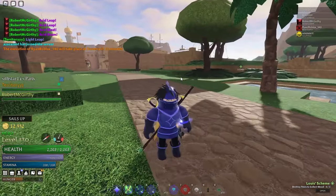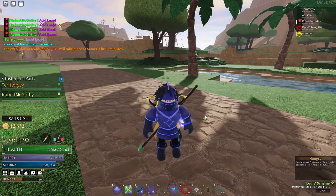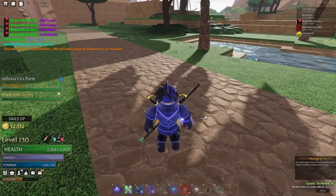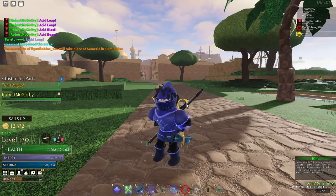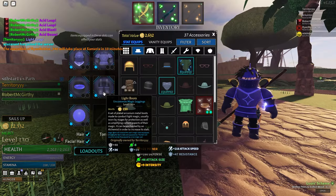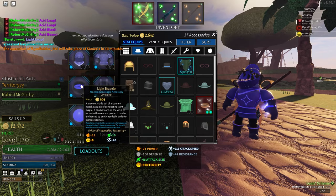Arcanium items scale off of the magic that you have. So whatever magic you're using — whether you're a conjurer, a mage, or anything that involves having a magic, other than being a warrior — the Arcanium items will scale off of that magic. As you can see, I have light magic; I'm a light conjurer, so the Arcanium items I have became light Arcanium pieces of armor instead of just regular.